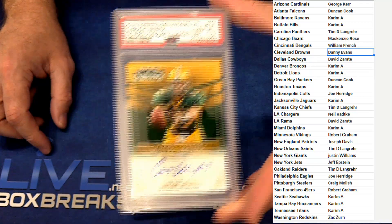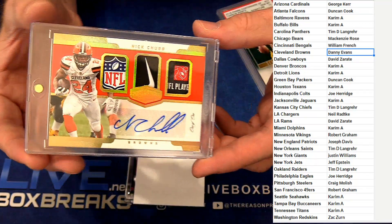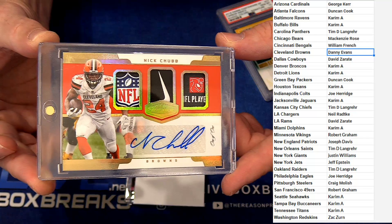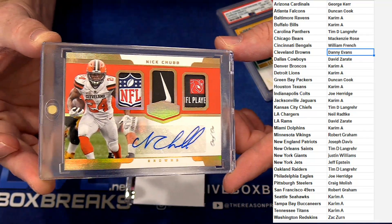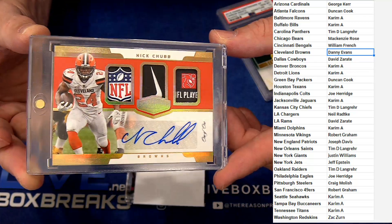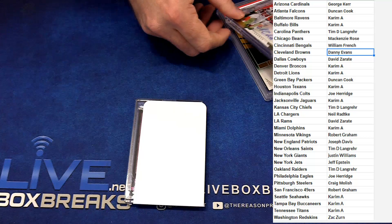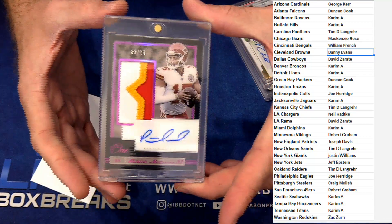Next on the board — triple patch 101, Nick Chubb, out there ripping it tonight. That's Danny. Chubb was tearing it up. Beautiful hit, bud. Mini shield, swoosh tag. Sick one — I've had that one in the queue for a while.